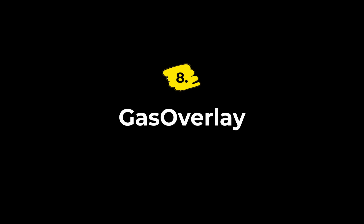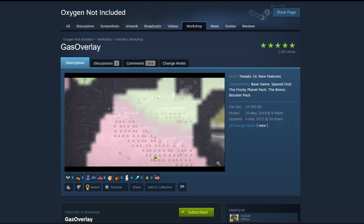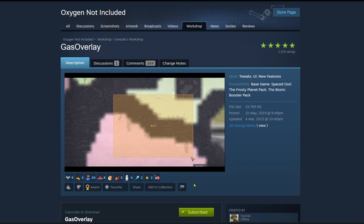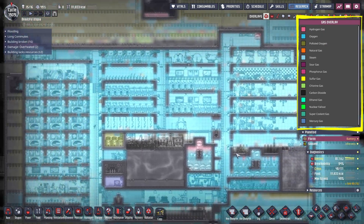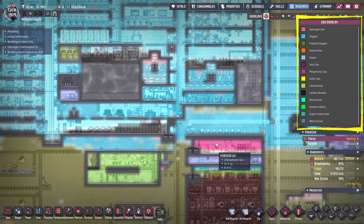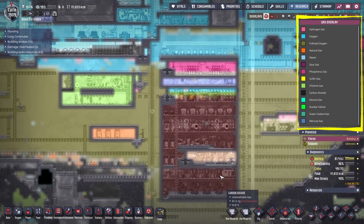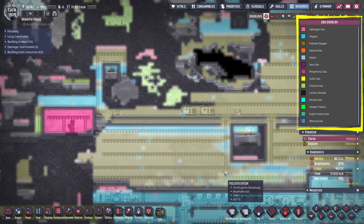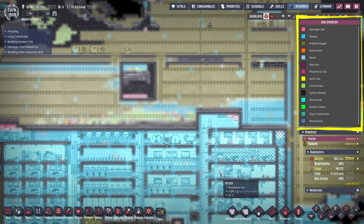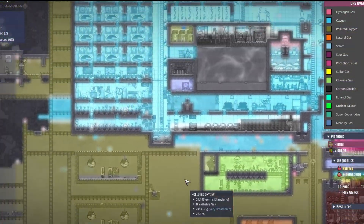Number eight is Gas Overlay by Swistic, and this one I'm really excited to share — it's one of my favorites for sure. This creator focuses a lot on visual clarity. This mod replaces the default oxygen overlay with more of a real gas-style overlay: every gas gets its own color and pressure shows up in the intensity of that color. It's absolutely awesome. You can instantly see where hydrogen is pooling, where your CO2 is sitting, where sour gas is collecting. It's way nicer for diagnosing gas problems rather than just seeing breathable and unbreathable.